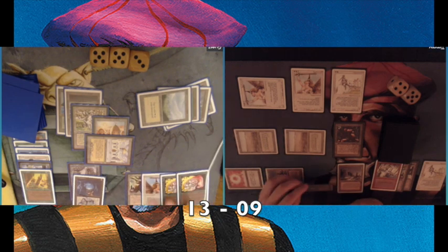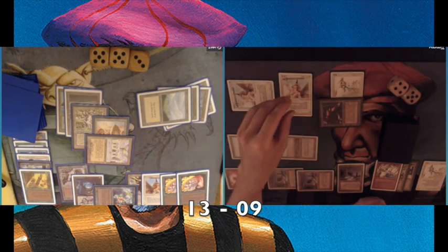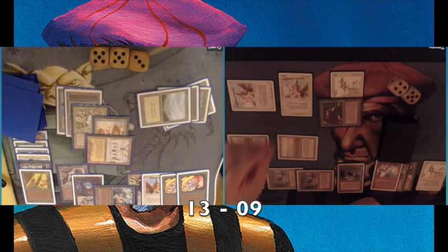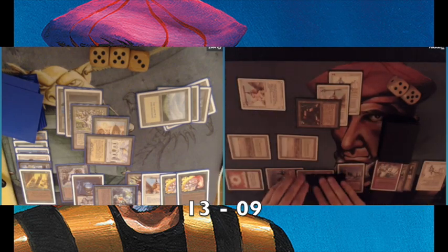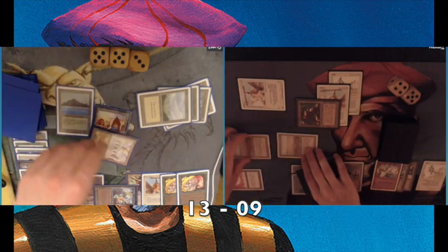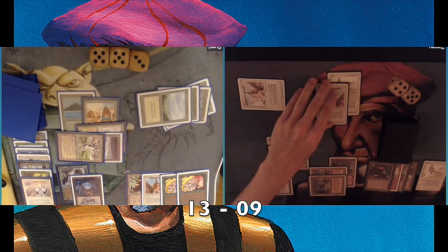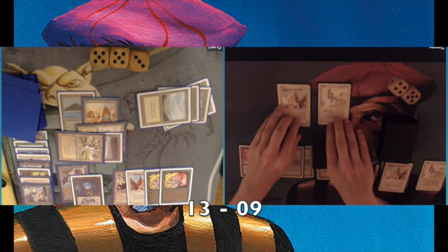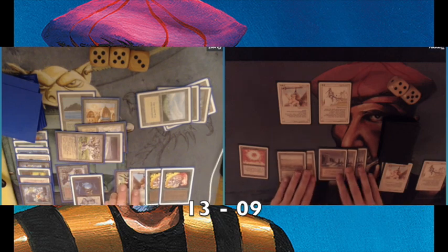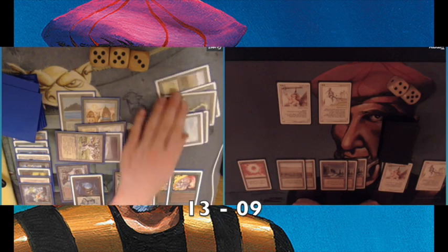My opponent just has to win using creature damage. He's attacking now and I'm doing that double block again. I'm animating my factory. I choose to block on all three — I'm afraid he's going to take care of my artifact creature and also my White Knight, losing both without killing the Djinn. At least this way I lost my Serra Angel, but he also lost his Urza's Djinn. That's a good thing.